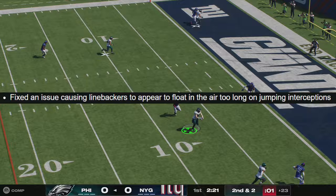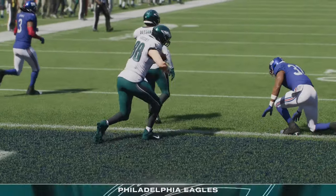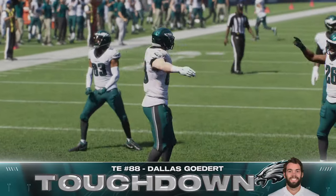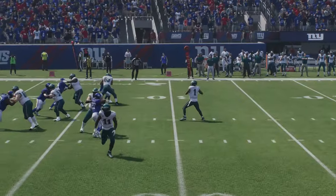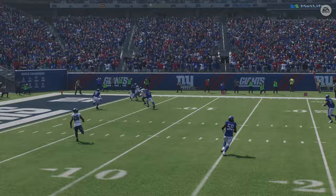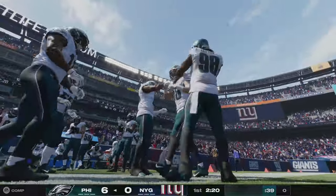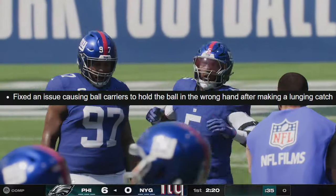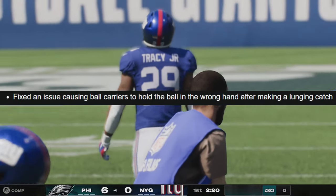They fixed an issue causing linebackers to appear to float in the air too long on jumping interceptions — something reported in my comment section recently. Typically people exploit this by putting safeties at linebacker spots to get those jumping animations, but apparently linebackers were flying around too, which appears to be patched. They also fixed an issue causing ball carriers to hold the ball in the wrong hand after making a lunge catch.